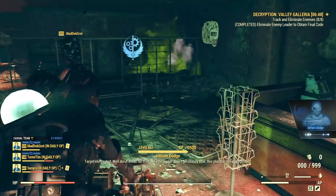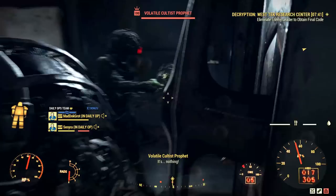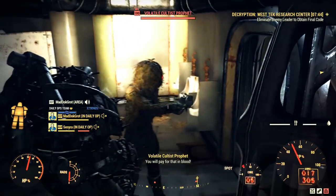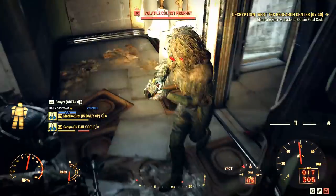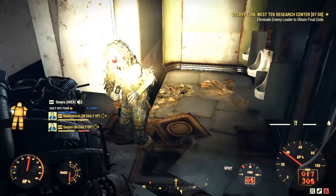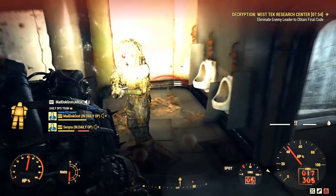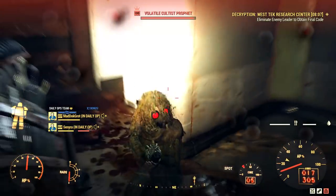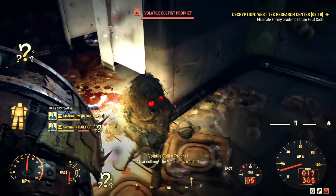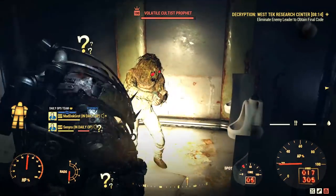The last boss is the Cultist Prophet, and he doesn't do any damage — he's powerless. He's probably the tankiest boss of them all, but zero damage. I'm not sure if this is a bug or if it's actually intended, but his weapon looks weird, like the barrel is missing. Maybe that's why he cannot do any damage — Bethesda gave him a broken weapon. So there's nothing to worry about with this boss — he's harmless, you can befriend him, take screenshots, make fun of him, whatever you want.